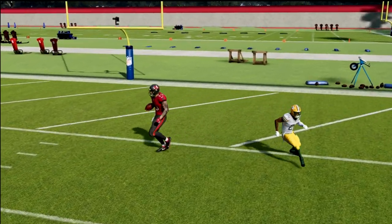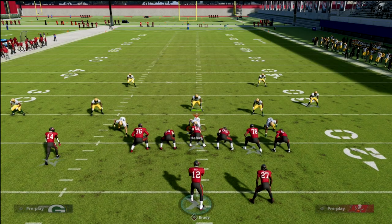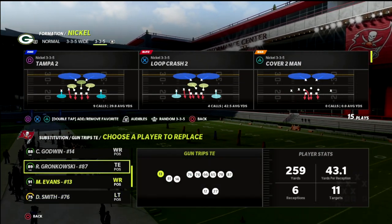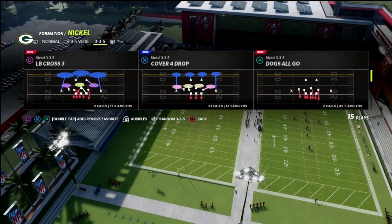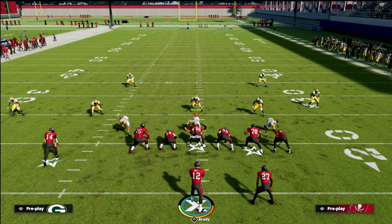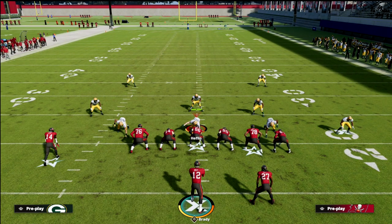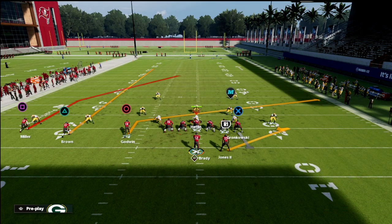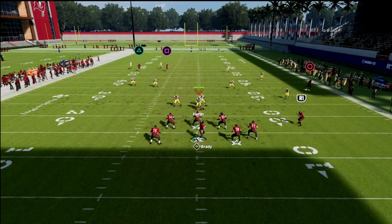They basically are sucked into having to run cover four or having to user this. With this concept in particular, I've noticed that they really don't user it a ton. And the reason why is because there's no wheel route to the back. A ghost route will instinctively tell the other team's user that they're going to throw underneath — that's what it communicates. So they're looking for the underneath, and they'll take the slant a lot more than you think, and then you can hit them over the top.